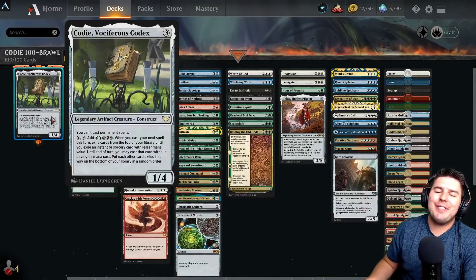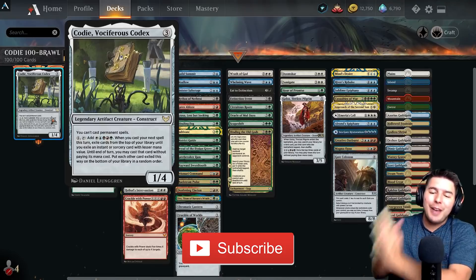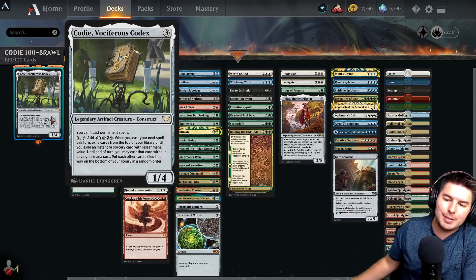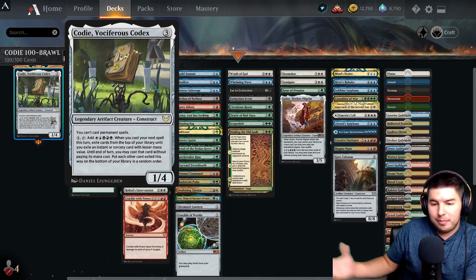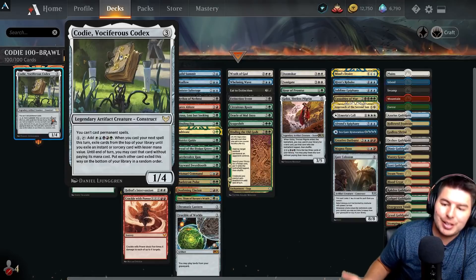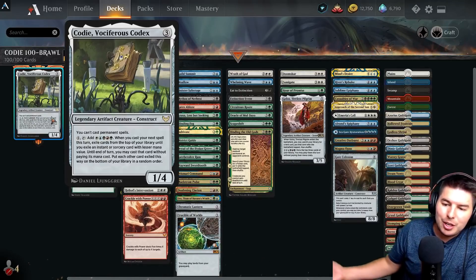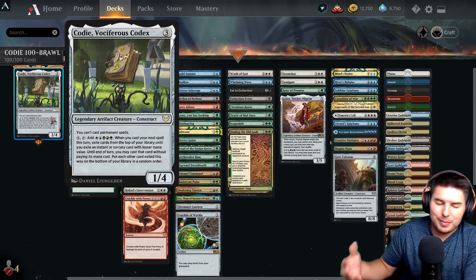Hey, what's up everyone, my name is Jeff and today we're going to have some fun playing Magic. We are playing five-color 100-card Brawl with Cody Vociferous Codex — three mana, 1/4. You can't cast permanent spells, but you can pay four to tap it and add five mana, one of each color. Whenever you cast your next spell this turn, exile cards from the top of your library until you exile an instant or sorcery card with lesser mana value; until end of turn you may cast that card without paying its mana cost, then put each other card exiled this way to the bottom in random order.